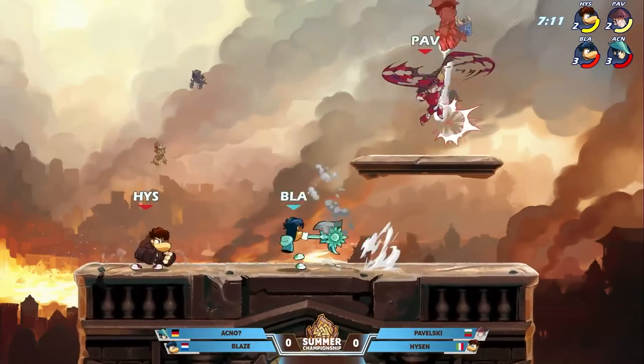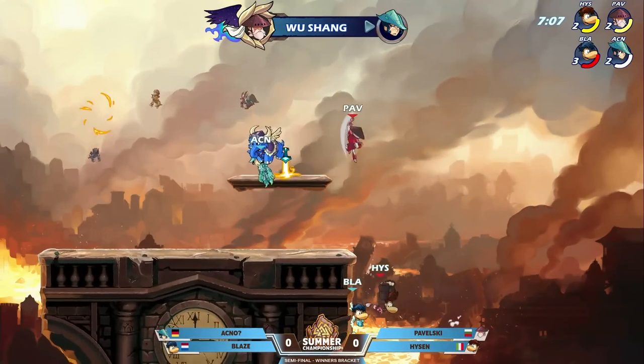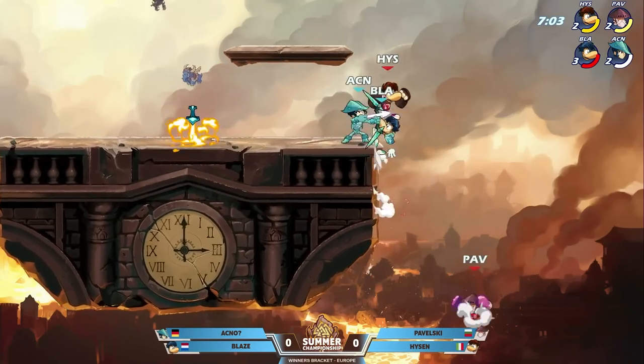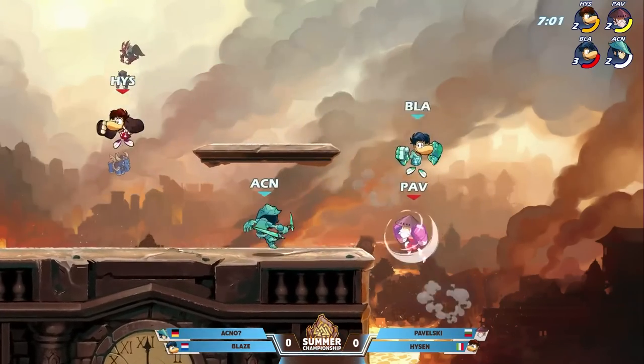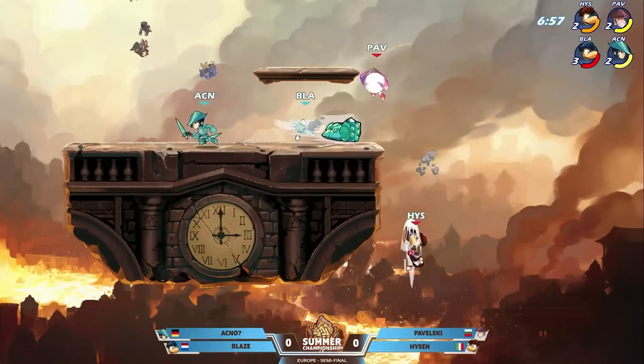Took that one sky high really fast and almost returned the favor. Hyzen was not able to complete it, not enough damage. Over the top — Pavelski able to clean that one up. They need to finish off the stock of Blaze to keep this one even. Blaze fighting it out on the right side, tried against two and made it back safely. Blaze is still holding on to that stock.